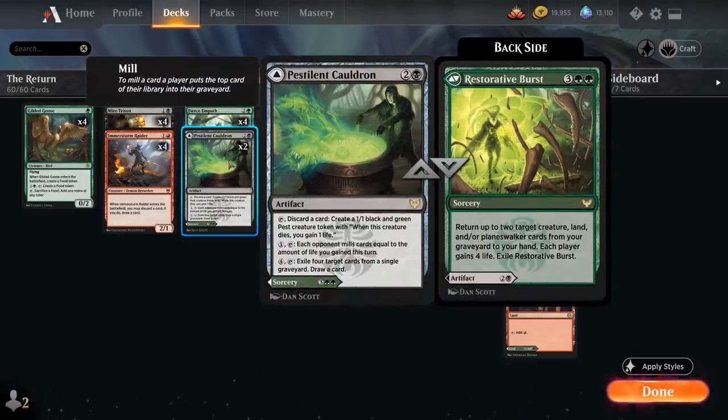We have 2 copies of Pestilent Cauldron, and we can even cast Restorative Burst, a 5-mana sorcery that returns up to 2 target creature, land, and/or planeswalker cards from our graveyard to our hand, with each player gaining 4 life. Pestilent Cauldron is a 3-mana artifact that can tap and discard a card to generate a 1/1 pest token — a perfect way to discard expensive creatures. Its last ability lets us tap and exile 4 target cards from a single graveyard to draw a card, which can also come up especially with the self-mill from Mire Triton.